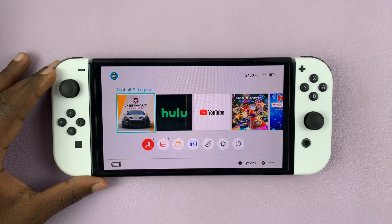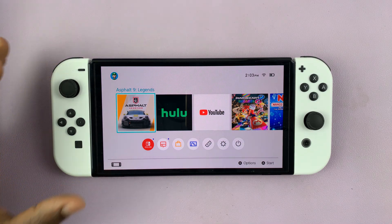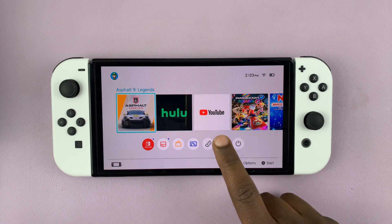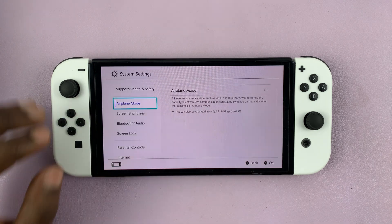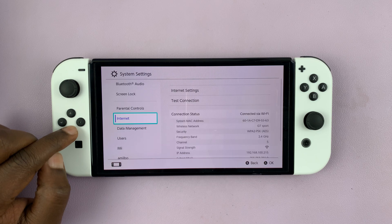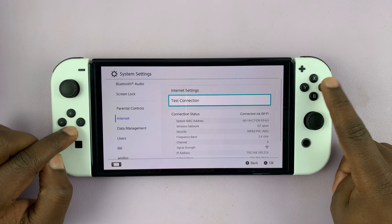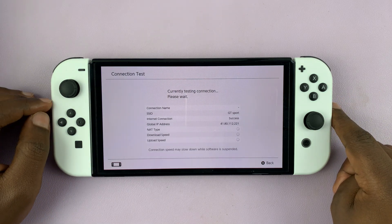I have the Nintendo Switch and I'll be showing you how to get faster internet on this console. Before we start any test or any of the methods I want to show you on how to increase your internet speed, let's first get a test of the current speed. So we can go into System Settings, then go to Internet and then go to Test Connection. Let's have a look at the current internet speed.